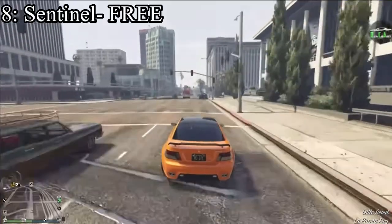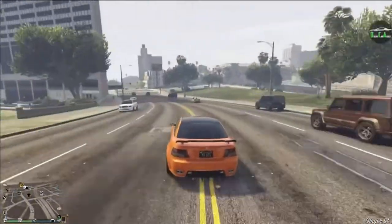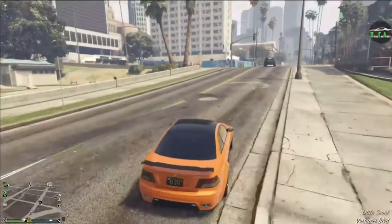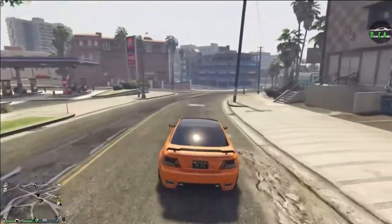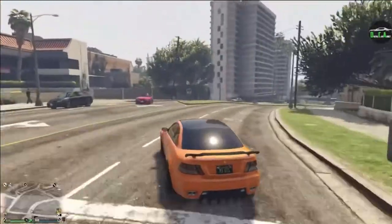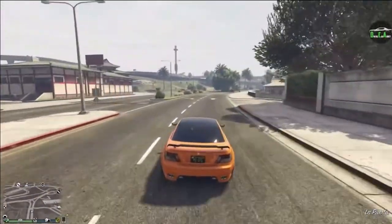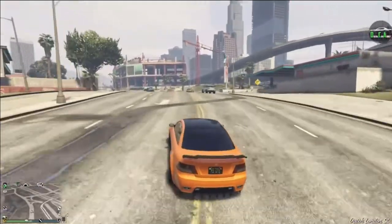Coming in at number eight is the Ubermacht Sentinel. This car is actually completely free if you get it off the streets, so I'd highly recommend doing that. Now, it isn't fast at all, and it doesn't have that many customization options because it's not the Sentinel XS — I just wish it had the XS customization so bad. Either way, it is an OG vert that everybody used to have back in 2013. It's a hidden gem that people forgot about, but it is something special. Absolutely get yourself a Sentinel.